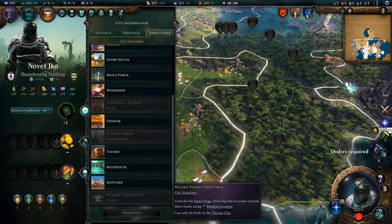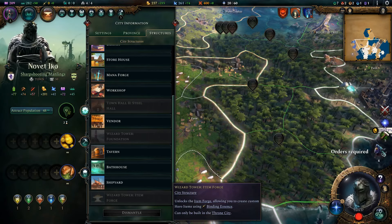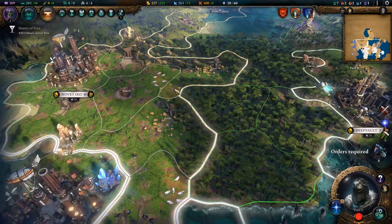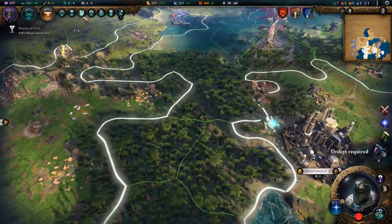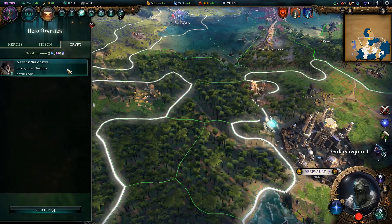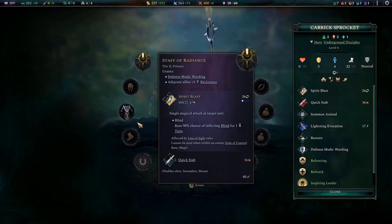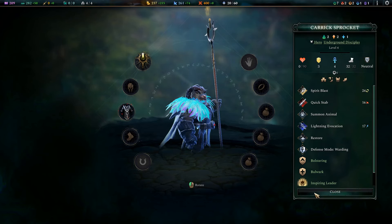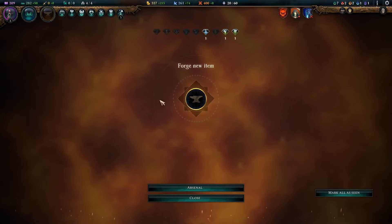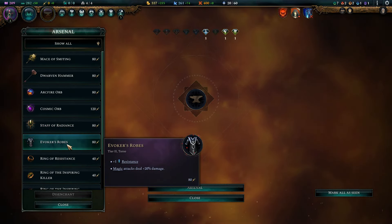After talking to a few people I've come to the conclusion that the best way to get more binding essence is to be aggressive with free cities and to kill off their hero units. When you do that they will end up in your crypt and they will have some gear. This guy has a staff and a robe which when I sell his remains those will end up in my arsenal and I can turn them into some binding essence.